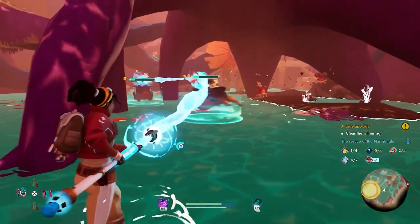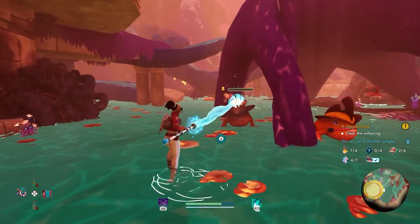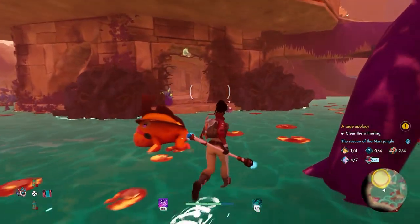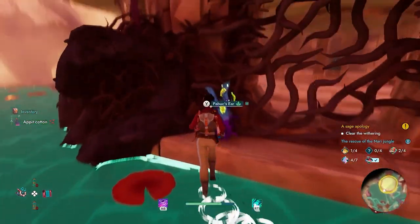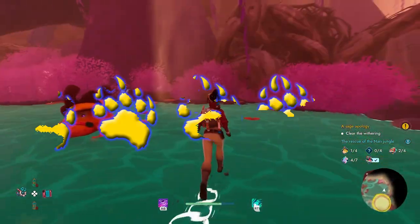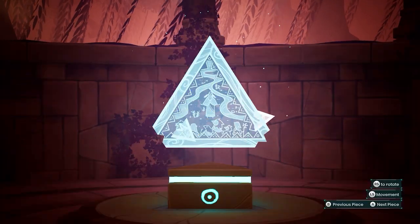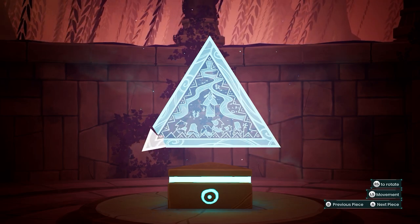If you want to read my full spoiler review, check out my Patreon page with the link below. Creatures of Ava is available right now for Xbox Series X, Xbox Series S, Xbox Cloud Gaming, and Microsoft Windows — free on Game Pass and Game Pass Ultimate. My final review score: I give Creatures of Ava a four out of five beastly paws. Check it out for yourself. Thank you all for chiming in and I'll see y'all next time — beast out.